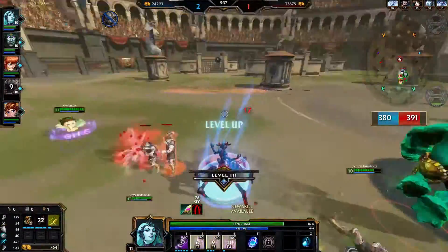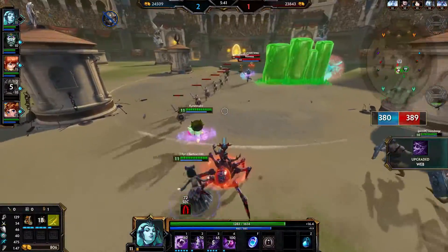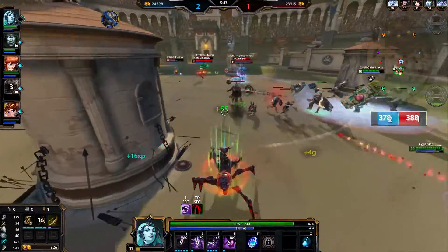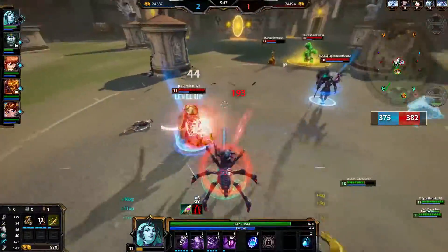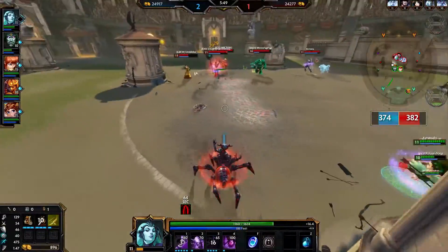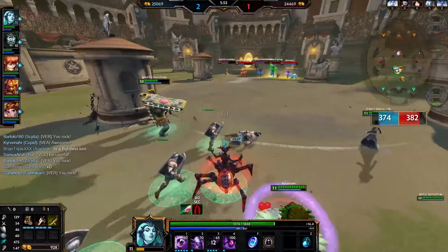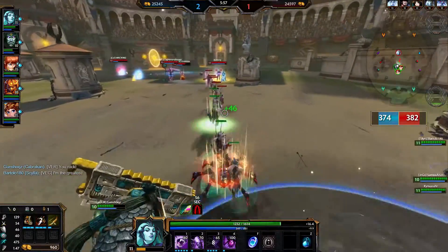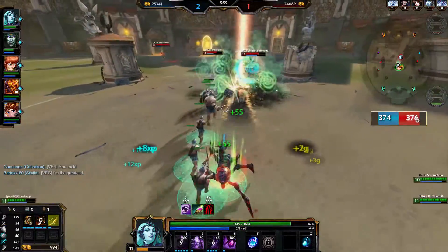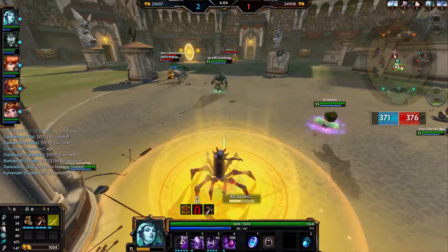That's unfortunate — the dog caught one of my basic attacks. My two did not stun Shangha, otherwise she would have been in much more trouble and probably would have died. Scotty's dog can be very annoying and effective against Arachne because Arachne relies on three basics hitting consecutively while her two is activated.